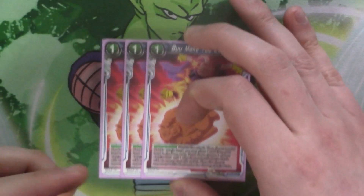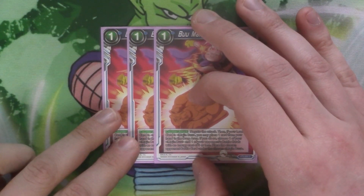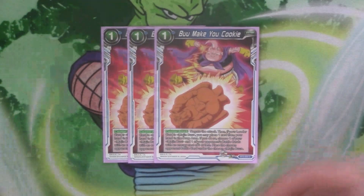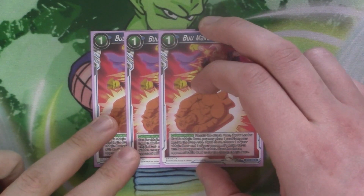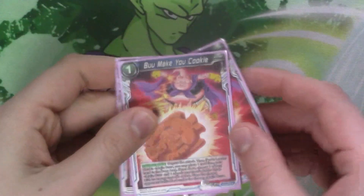Next we've got three copies of Boo Make You Cookie. It's a counter attack — negate the attack. Then if your leader card is Majin Boo and you place a card from your hand to the drop, you choose one of your Majin Boo cards or one of your opponent's battle cards that costs 3 or less, and place the card underneath your chosen Majin Boo. So it just lets you steal a card from your opponent and place it underneath whatever you want. It's a nice negate and spot removal for Blue Boo, and there's nothing to say I can't run it so why not.